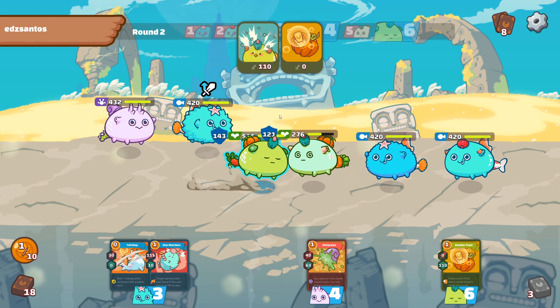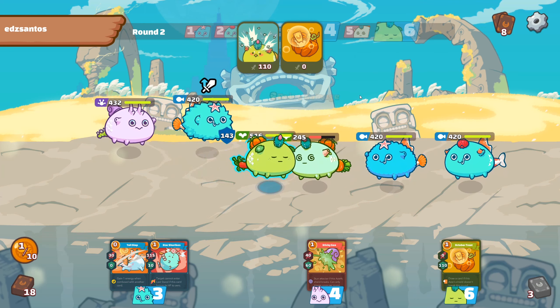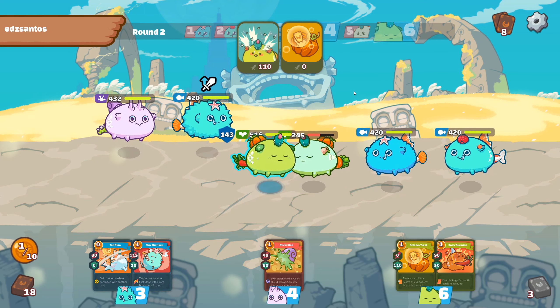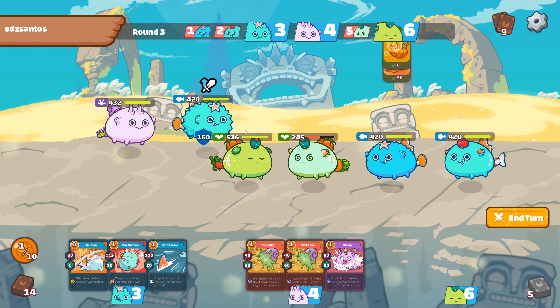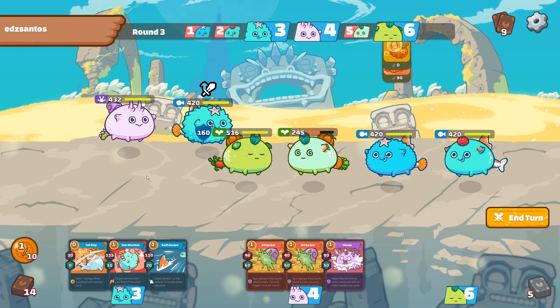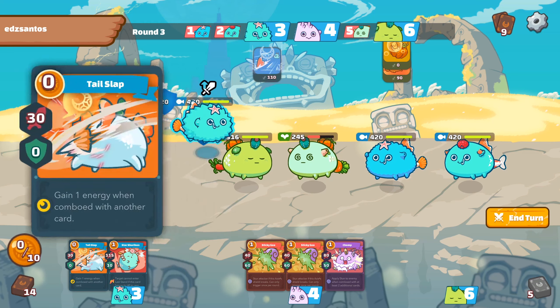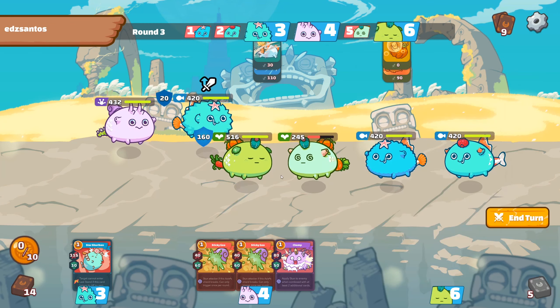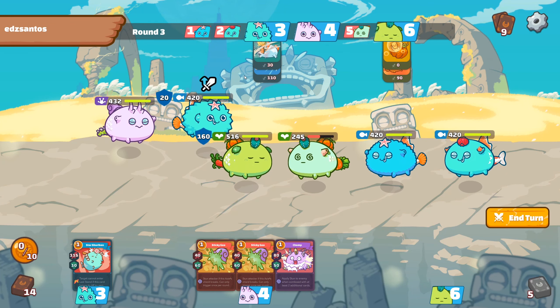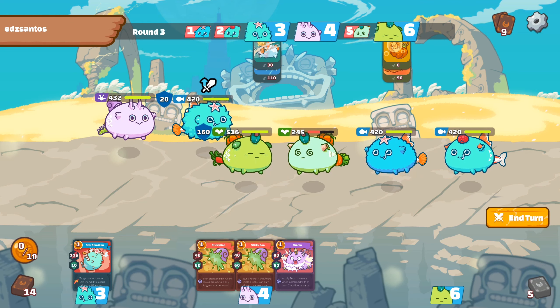I save the card — I want to combo the maximum cards possible to one-shot him if I can. He saved his cards too, so he will have five energies next round. I will try to protect my tank. I will protect him with this — it will give him 160 shield. I can conclude this like that. Either I protect my tank or I try to kill him, so I will play like that. I will shoot this and this, so I will have three energies next round.